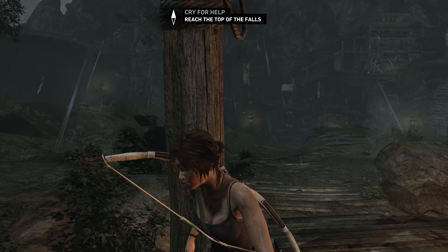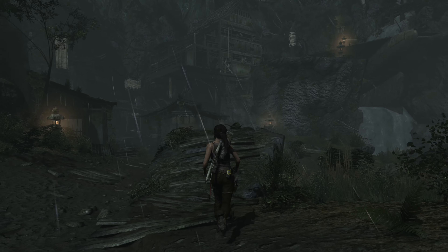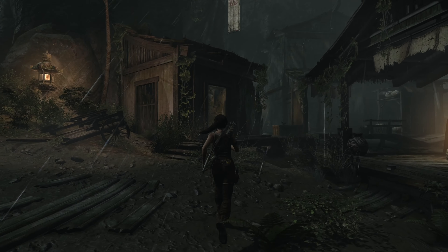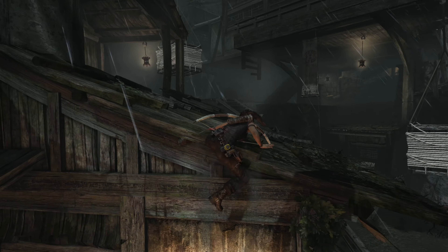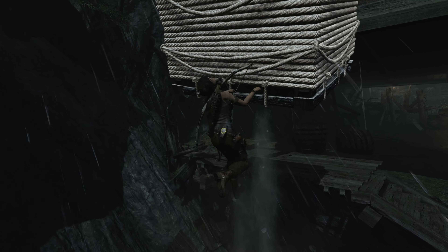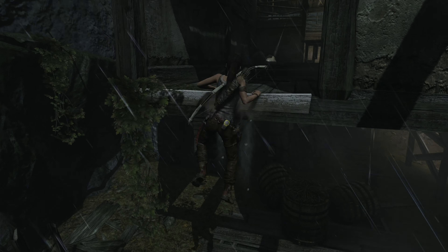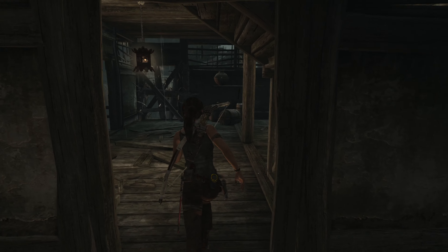So instead of going up to the objective like we did previously, what I'm actually going to try to do is go back to that spot where that cave thing was, and we're going to try to explore the tomb that's in there. We should be able to get there pretty quickly here.